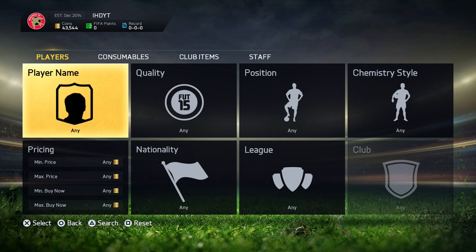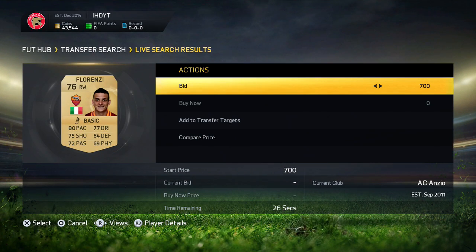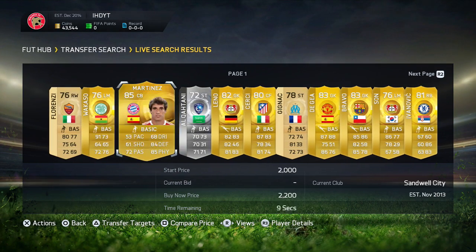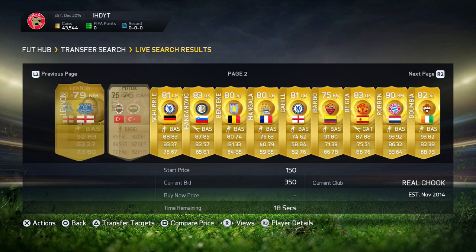One of the most infuriating techniques to ever happen to you. It's absolutely horrible. So if you're not sure what it is, let's say for example we've got this Florenzi. What I would do is I would basically just wait until the last second before it's just about to expire and I would go put a bid on it. You do not understand how annoying this is because basically what happens is it resets to 27 seconds, and let's say you're in a bidding war with somebody and you've been in the last second, they're probably going to bid straight away once again.